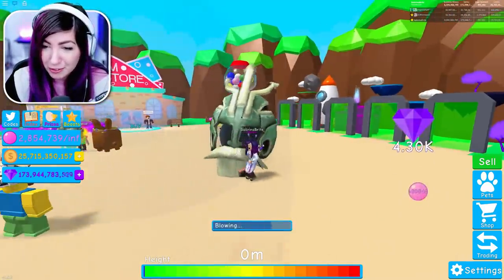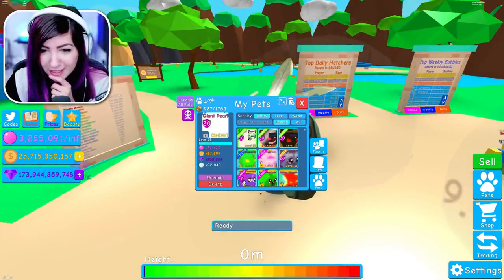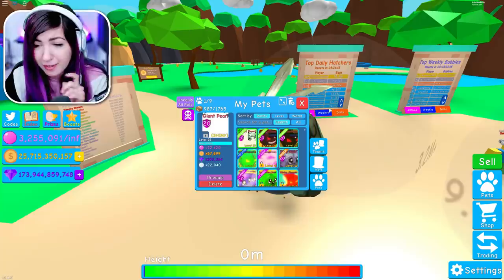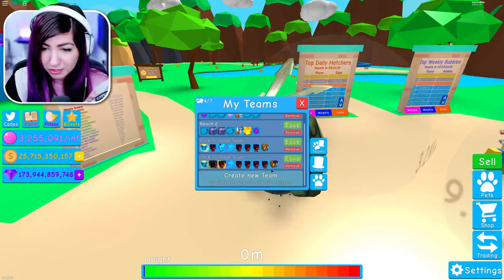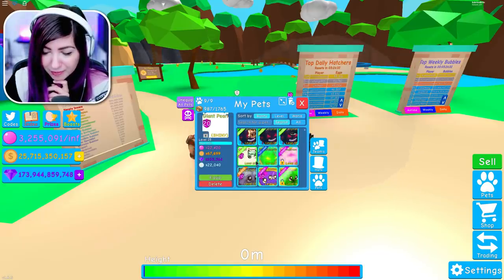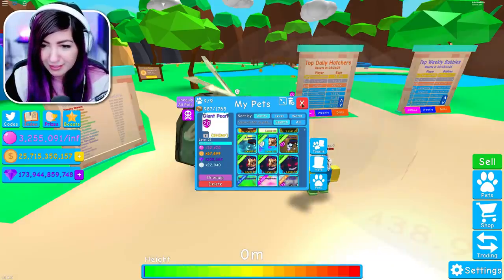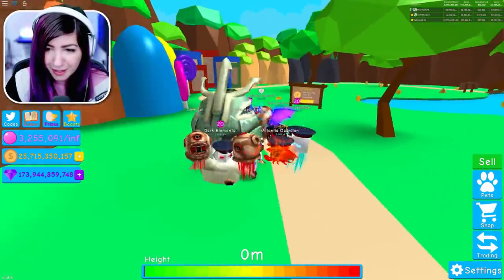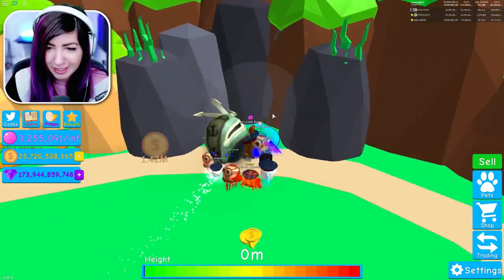I should get all my other pets out and remember to blow bubbles. I wanna get as many pearls as possible because I'm gonna be grinding. I'm going to equip this team, take away a jellyfish, unequip that, and bring the giant pearl out. There it is — the most OP team I have for Atlantis. I probably could put better hats on these pets but I'm too excited to start getting pearls.